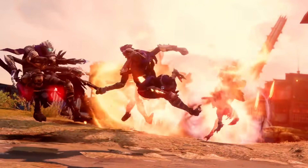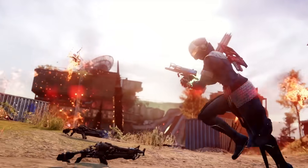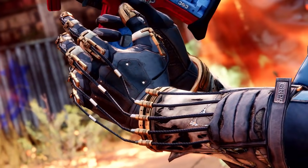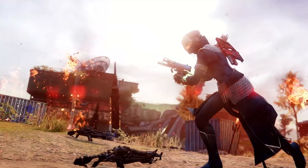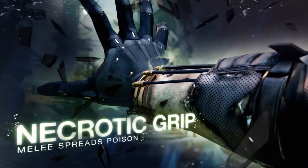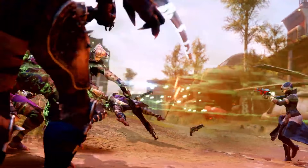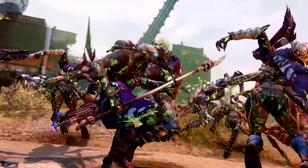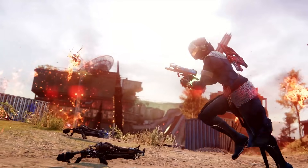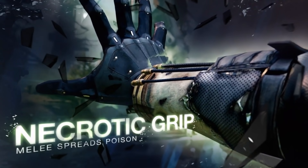The last exotic we're covering today is the new Warlock exotic gauntlets, the Necrotic Grip. Bungie says: a deadly caress compounded — melee attacks corrupt enemies with increased damage over time. Defeating a corrupted combatant spreads the corruption to nearby targets and restores melee energy. Who needs Thorn when your melee now essentially becomes a Thorn? Being able to spread damage over time is a very powerful ability, especially if this works with all of the Warlock's ranged melees. Imagine using Top Tree Dawnblade to yeet out a melee across the map and spread this damage-over-time debuff — that seems like a really powerful combo.